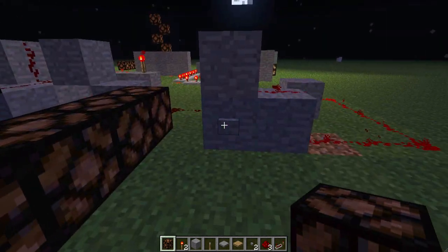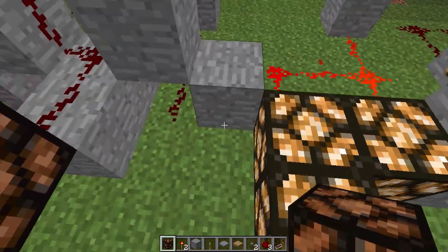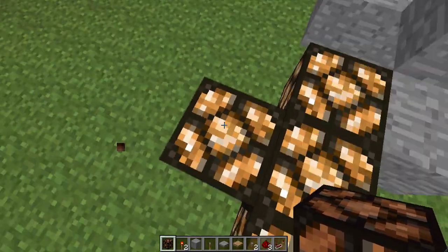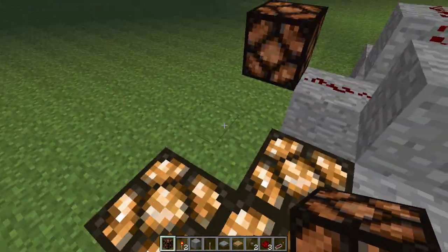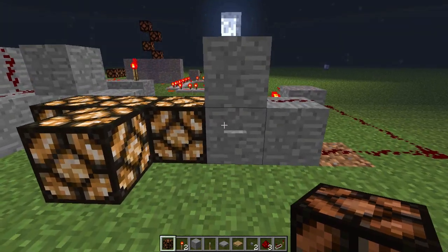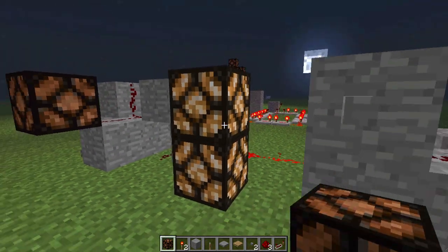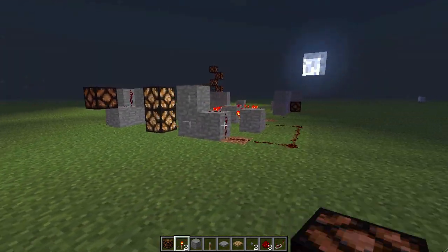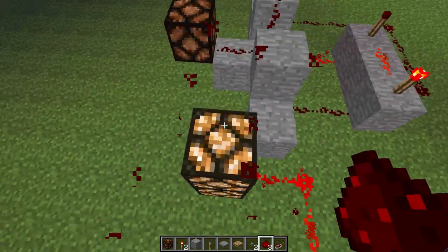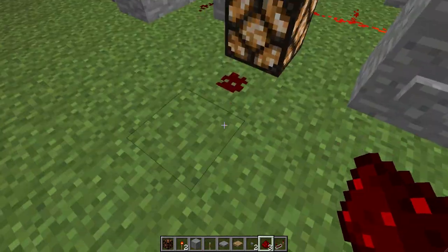Redstone Lamps also carry a current, but only for two blocks. In a way, this will work — as you can see. Put one there, it does not. It will only go one adjacent to one of its sides, not its diagonals. They can also be used like that to stack a current. It carries a current to other lights, but it does not carry it to other Redstone wires.